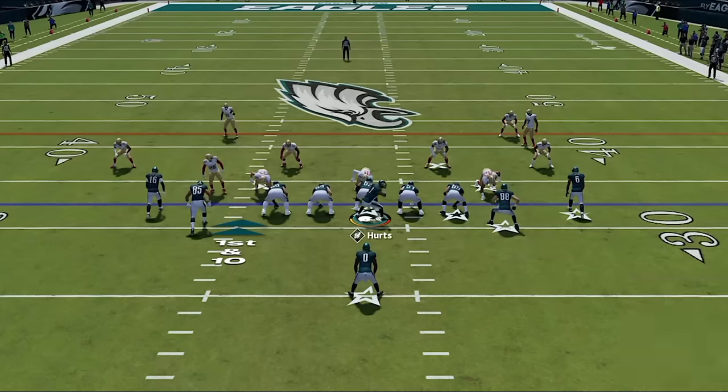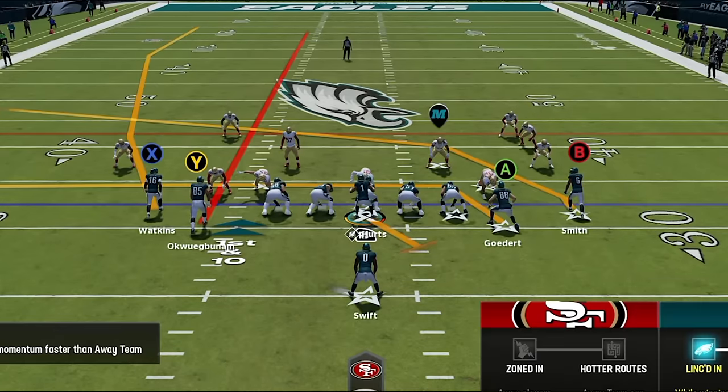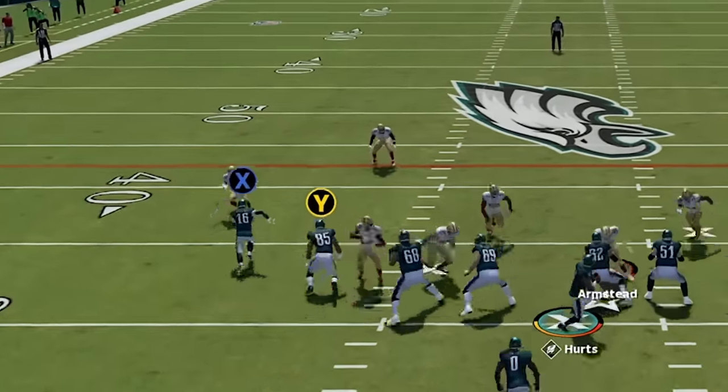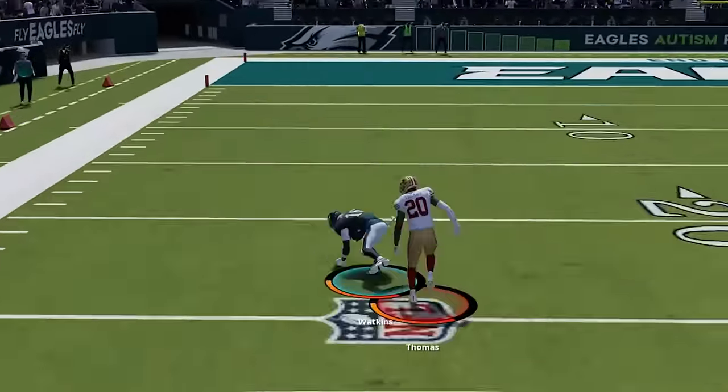We get a safety though and get the ball back. I read what looks like a cover two on the very next play, so I streak my tight end once again — this time putting my tight end on drag so I have two good check-downs over the middle if I'm wrong. With plenty of space to the end zone I wait for that bump, lob it up, and get a huge play flipping the field.